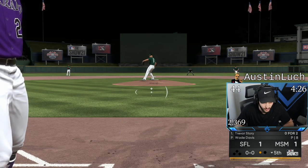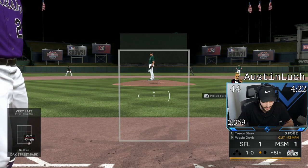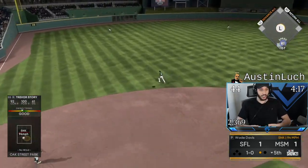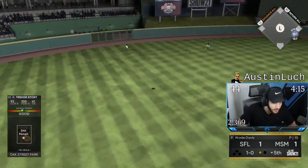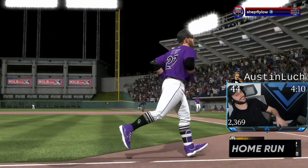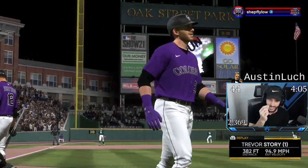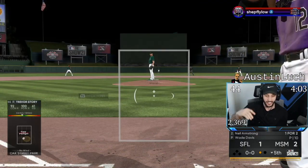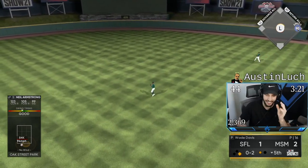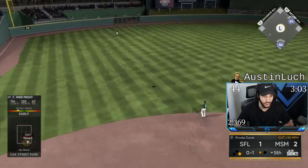Trevor, I've been taking some bad swings with you — I just need one good swing. Trevor to the moon! I do not care one bit that that ball went over the fence by one inch — that's to the moon to me. And look at Neo, the hidden machine — that is elite PCI placement. Mike Trout — now that is a moonshot.